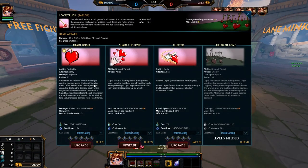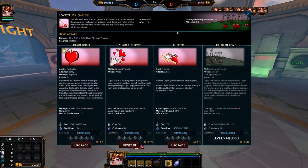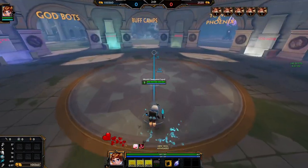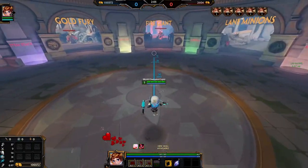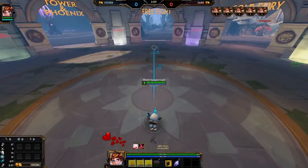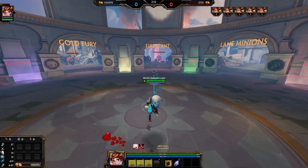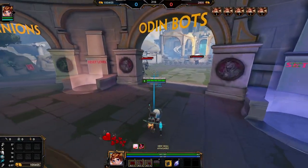When Cupid has max heart stacks, all enemies in the explosion area are stunned. Also, if Cupid has max heart stacks, the mesmerize duration on the ultimate is doubled. Besides that, the stacks just do extra damage and extra healing. So it's best to stack your passive before you use your one, and best to stack it before you use your two as well, though the two percent isn't really a make-or-break number most of the time.